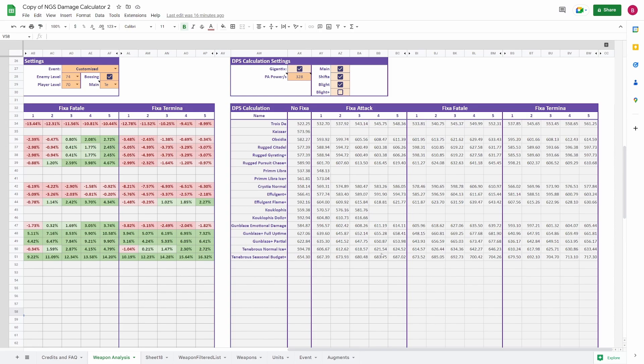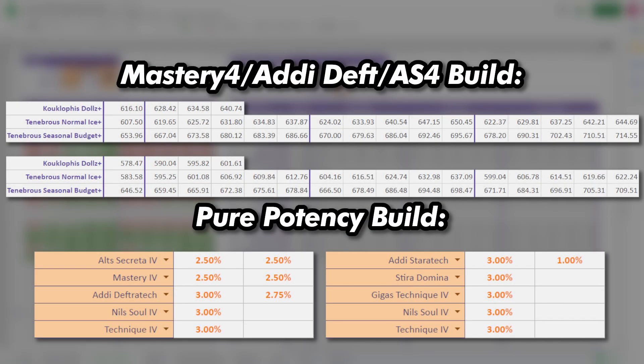We need to look at the real damage calculations to see if these percentages are actually stronger than the previous augment build. I'm showing you the damage for the Kuklophus weapon and the Tenebrous series for both augment builds we've been using today. There is a significant difference in damage for the baseline Kuklophus at Fix Attack 3. The potency and floor potency build using Mastery, Addi Deft, and Alt Secret is stronger — but going a pure potency build you are within 1% of the same damage that Kuklophus is doing at its optimal level at 640 damage.